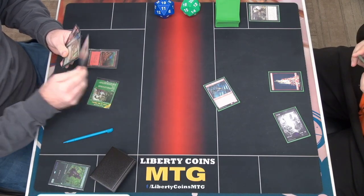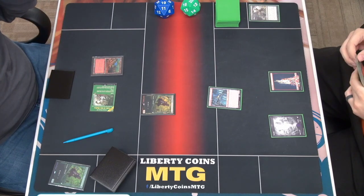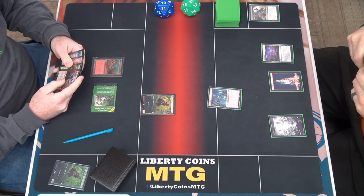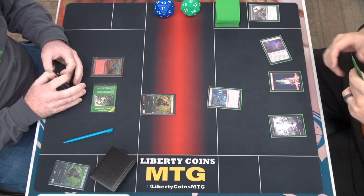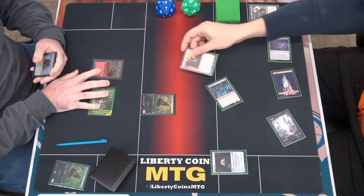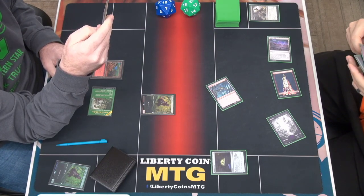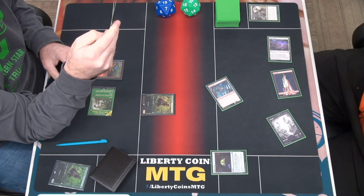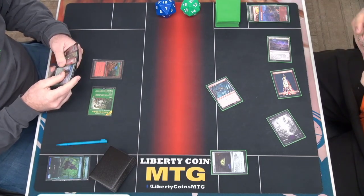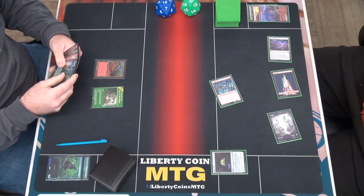Great mountain. Play another elf. I'm going to Field of Ruin. I'm going to play a Witch's Oven, and then I'm going to attack for one — 18. Second main, I'm going to pay two and Mishra's Command your creature. My choices are one damage to your Llanowar Elves, and the other is I can discard a card and draw a new card. I'm going to discard a Seer's Step Pathway and just draw. Pass the turn. You really don't like those elves, do you? You got out too quick — I didn't stand a chance last game.